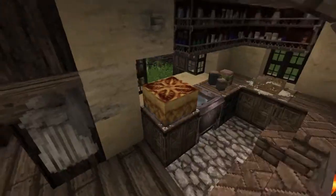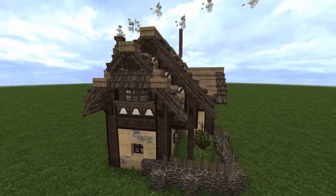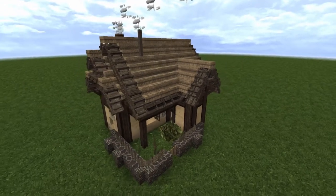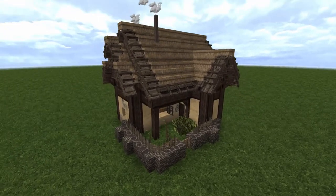This style mainly focuses around constructive realism. With that being said, there won't be any suspended parts. Everything will look like it's supported somehow. Without further ado, let's get into how the blueprints of this quaint little cottage works.